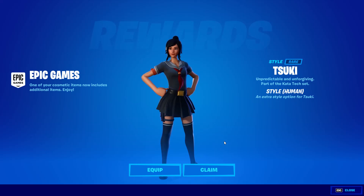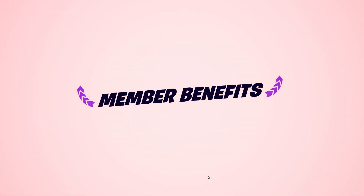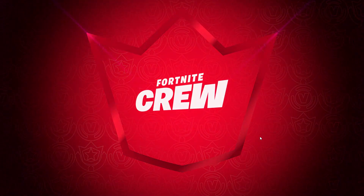With the brand new Fortnite update we have the Suki — so unpredictable and unforgiving, part of the Kata Tech set. This is a new style called 'Human' for the robotic Suki skin. If you own it, you get this style, so I'm going to go ahead and equip that.